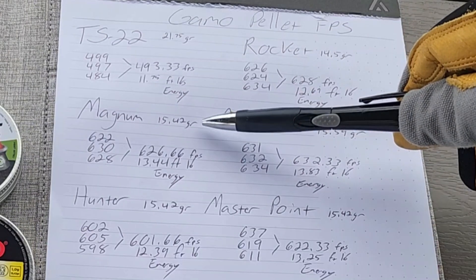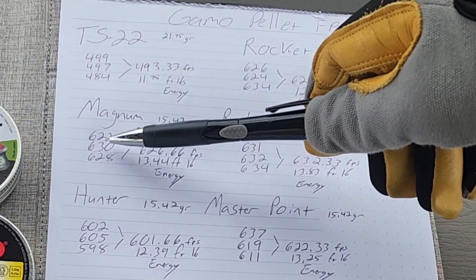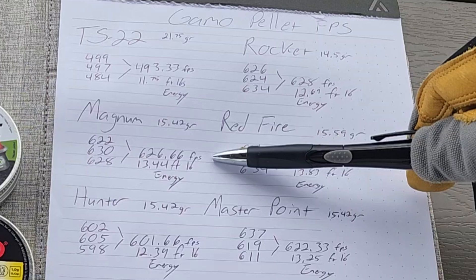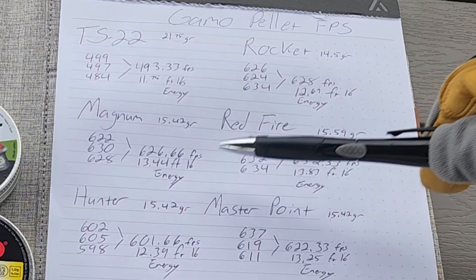The Magnums are 15.42 grain. The average on those was 622, 630, and 628. That averages out to 626.66 feet per second, which equates to 13.44 foot-pounds of energy.